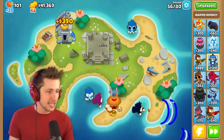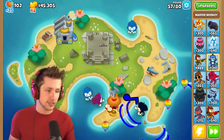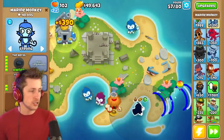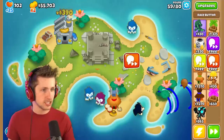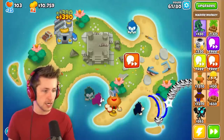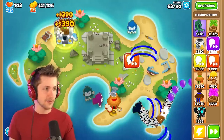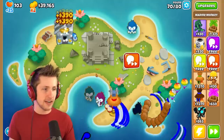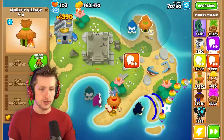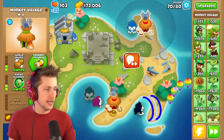He's got 36,000 pops and we're only on round 56. It's gonna be interesting to see what he can do especially against moabs, BFBs and stuff. Let's see what he does against a BFB. Now we can buy the hurricane — this guy is just clowning on him. We have a lot of the T5s now, so I'm gonna put a little village right here with jungle drums.